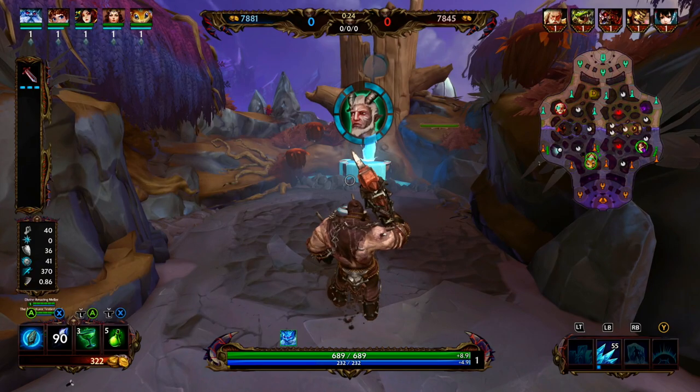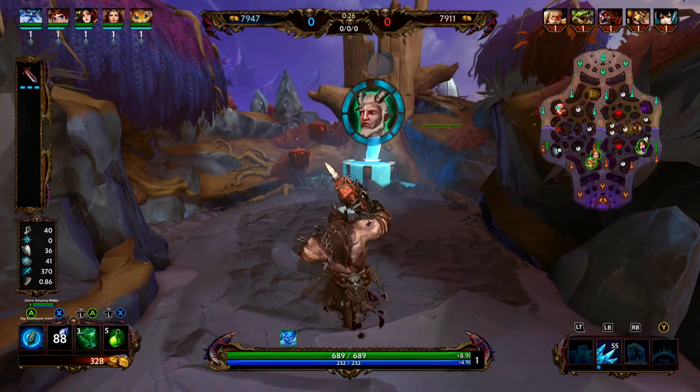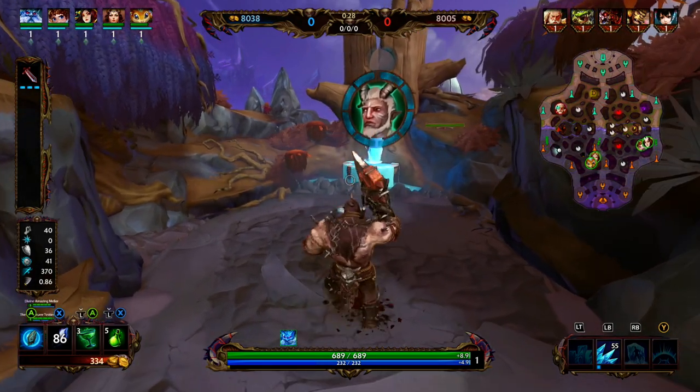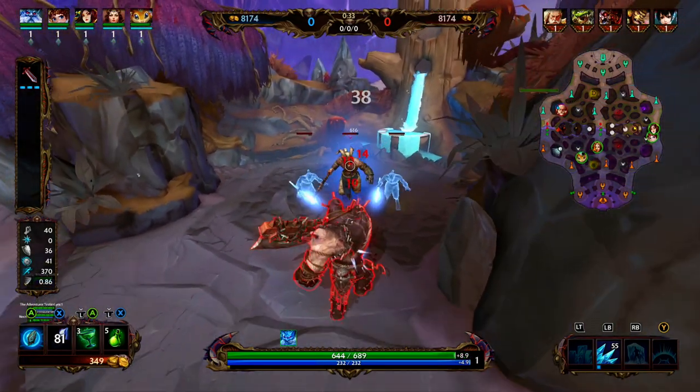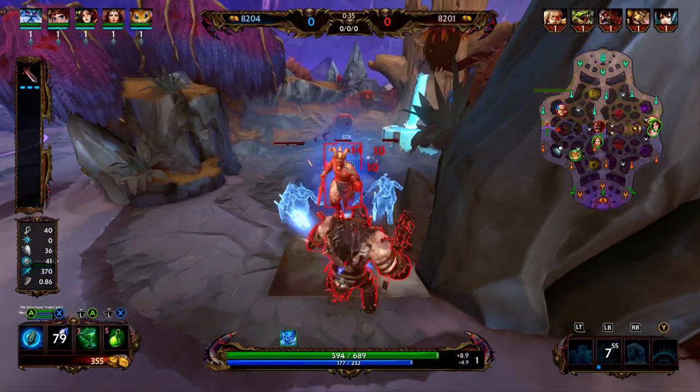Ymir's three: Ymir is going to freeze enemies in a cone. This does damage and stuns them, and it also applies Frostbite. At level one the stun is going to be 1.25 seconds, then at level five the stun is going to be 2.25 seconds.